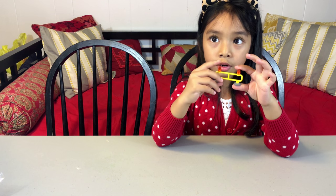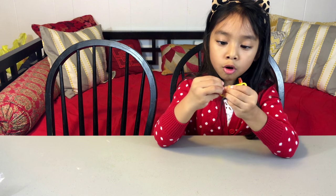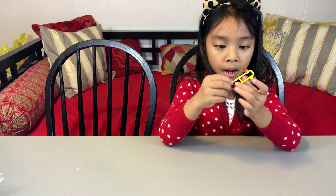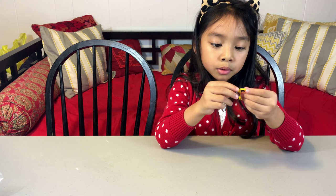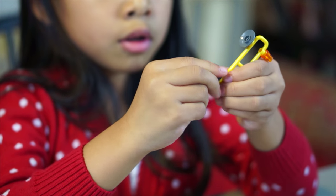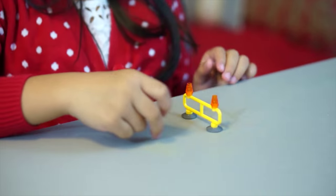So here is the gate. It has orange lights that pop on and off, and this was pretty simple to build. There are two little pegs right down there so it could stand up, just like that.